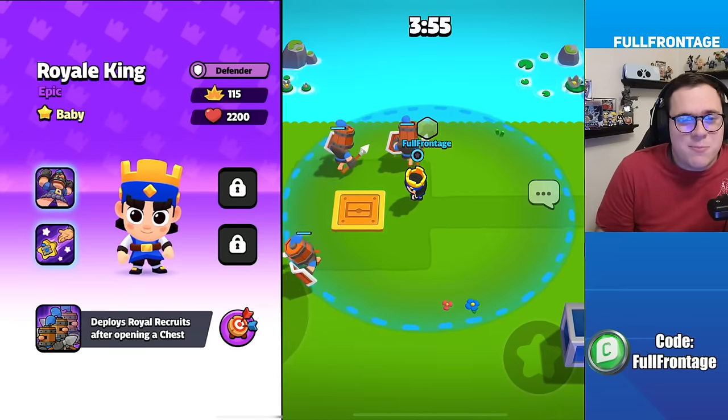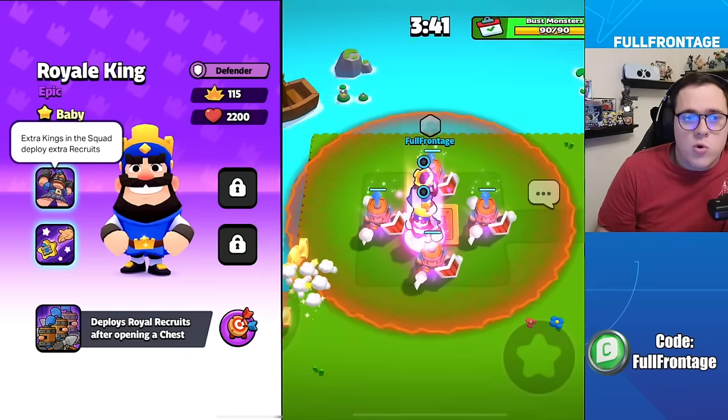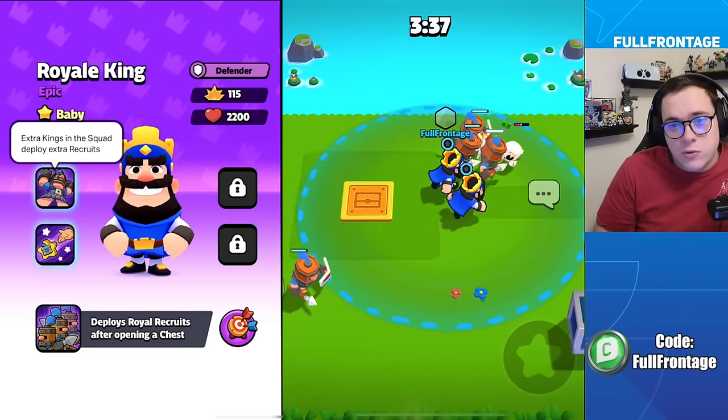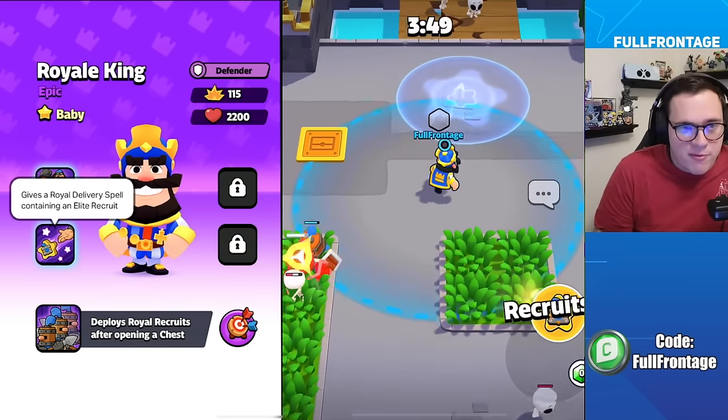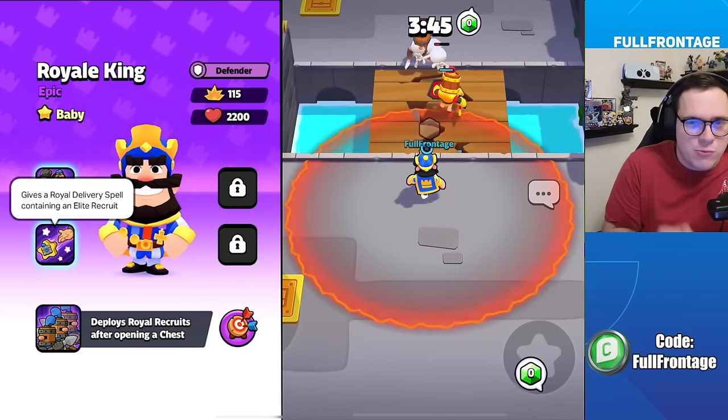For the Royal King, in his baby form, he will deploy three royal recruits after opening a chest. In the Royal King's classic form, extra kings in the squad will also deploy recruits. And in his super form, it will give you a royal delivery spell which will contain an elite recruit.